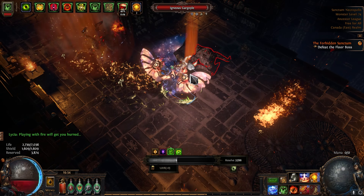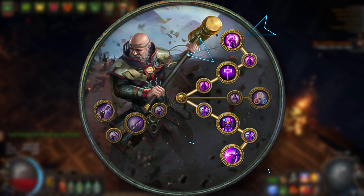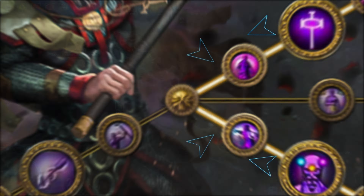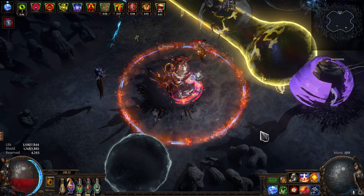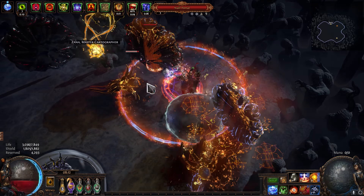Thankfully this can be accounted for and made more or less obsolete by having a ton of life regen. To get the bulk of this life regen, we go for the Inquisitor Ascendancy, grabbing both Consecrated Ground nodes as well as the Ele Pen and Crit nodes, since we are scaling our crit as much as possible. It's actually really quite easy to be crit capped with this build, and you'll wish there was something you could do with all the excess crit chance you'll have laying around. The rest of your life regen comes from your gear and gems, but I'll go into more detail on that later.